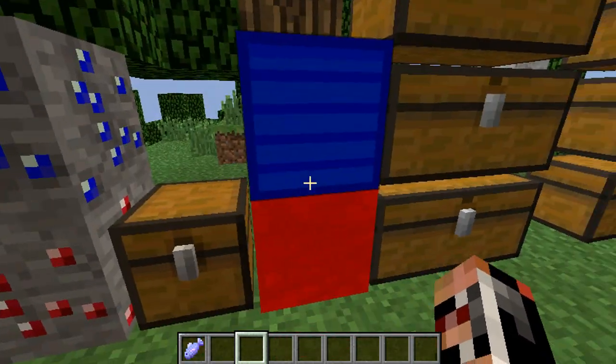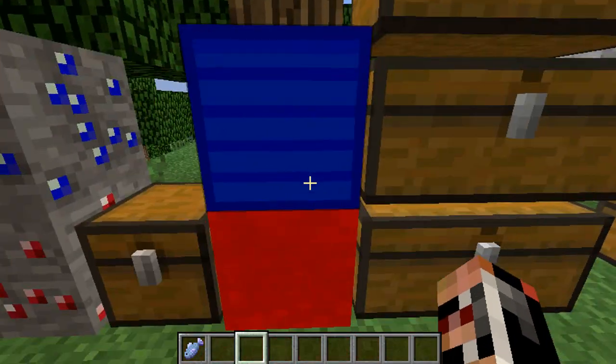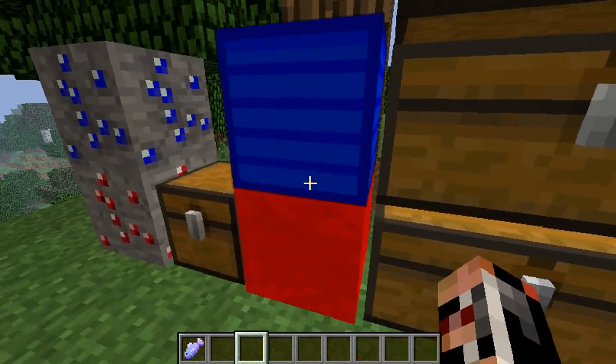They can be crafted into blocks if you really want, such as like diamond and iron and gold and coal. Coal now can be crafted — pretty cool.